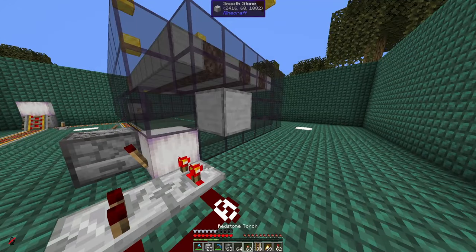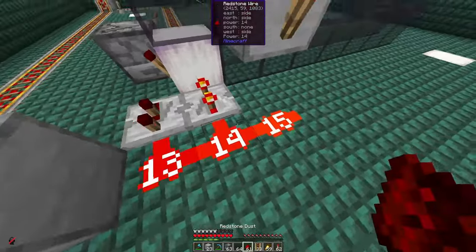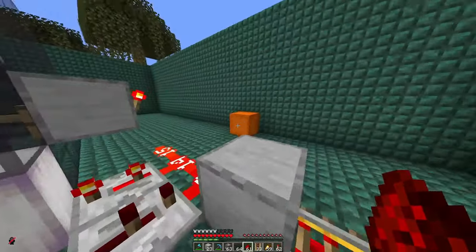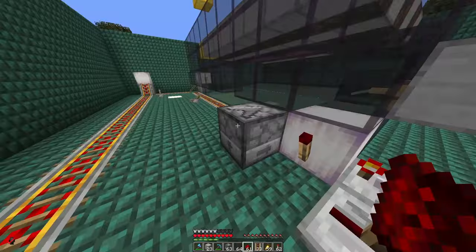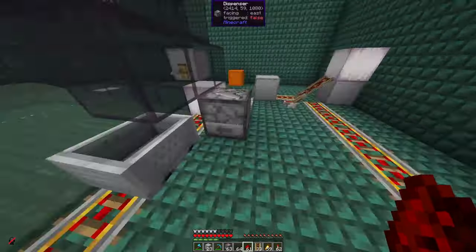The dispenser will be powered by the slow clock, which powers it on and off. We use a redstone torch here that will be on if no witches are waiting, blocking the clock. As soon as witches come in, this clock will start running. You can check this by putting in a few minecarts — if you go in here, you should see minecarts being dispensed.